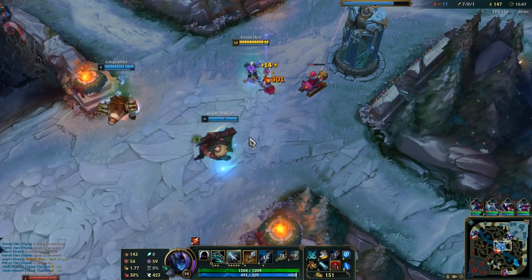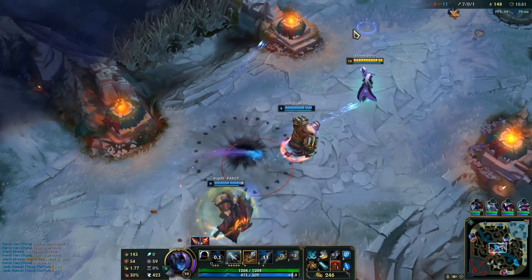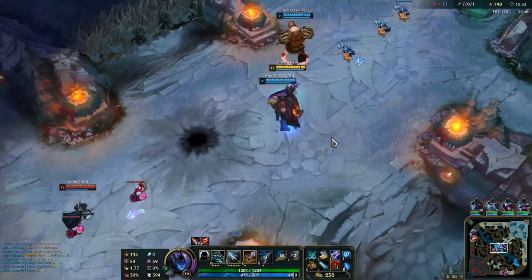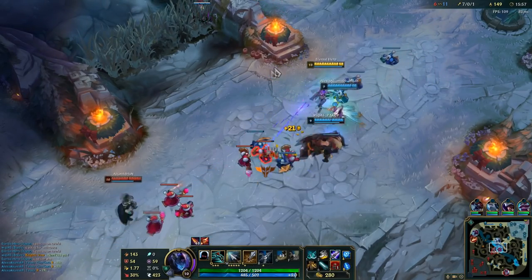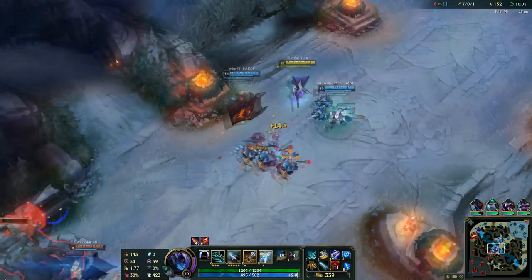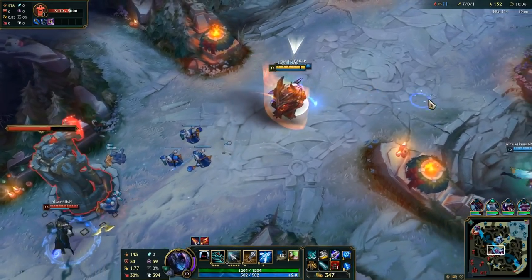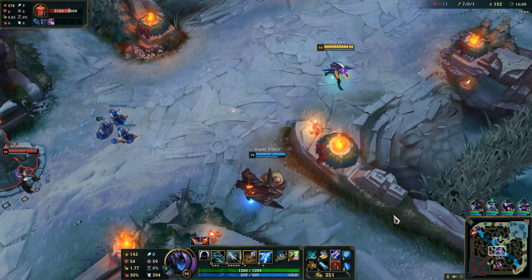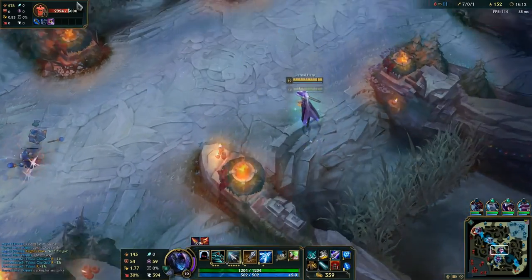I recommend saving your ultimate until it's really necessary. Sometimes you cast ult just for that additional attack damage that can make the difference between getting a kill or not. Sometimes just for movement speed when chasing. In a team fight, as I said, use it to reposition yourself or get back to safety.